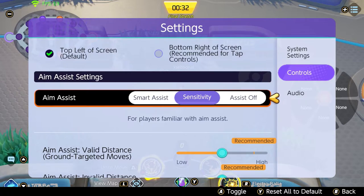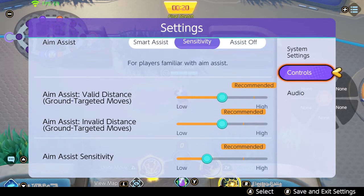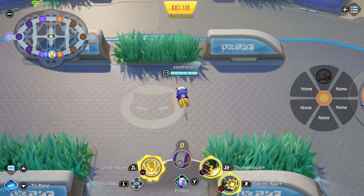Go to aim assist settings. I have it on sensitivity and I put everything a little bit lower so I can be a little more accurate. The higher the sensitivity is, the harder it is to be accurate with your skill shots, so put it a little lower — but play around with it and see what's best for you.